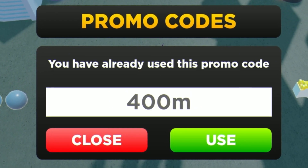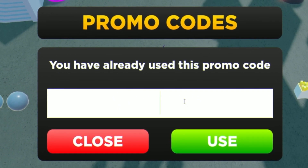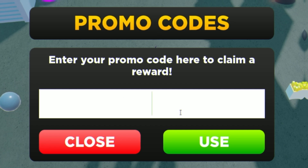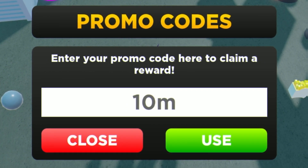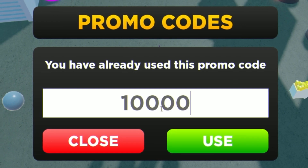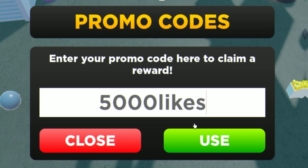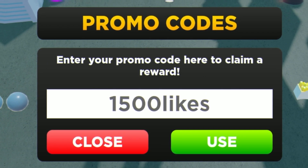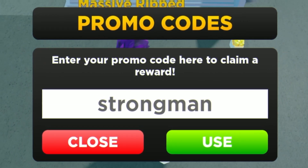After that, we have the code '400M' — use that right now. Then we have the code 'SEASON1'. Next is '100M' — when redeeming these codes, make sure you put in the capitals. Then we have 'CHAD', followed by '10M', then '25K'. Next is '10000', then '5000LIKES'. Our next code is '1500LIKES', and then we have 'STRONGMAN' — click Use right now and put it in.